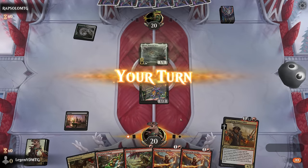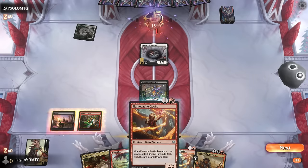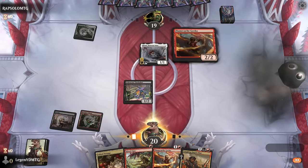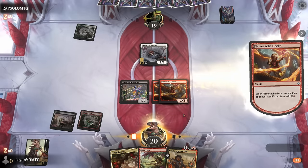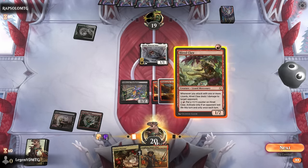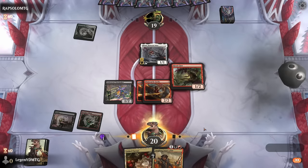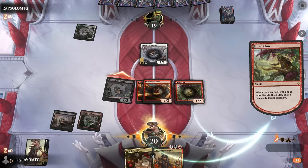Turn one opponent plays Skralf, so just plays a land. We get double Gecko down with spare mana to either discard and draw or play Hired Claw. Hired Claw seems fine — next turn I can just use the ability, in addition to enabling Vine Lasher twice.